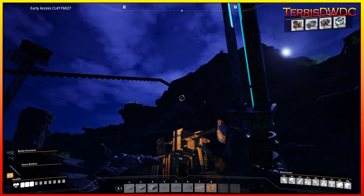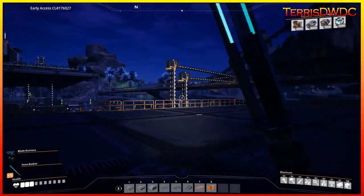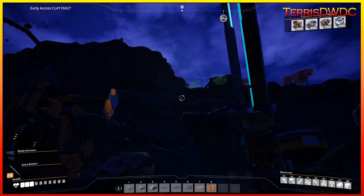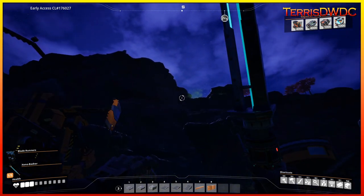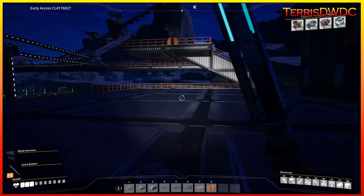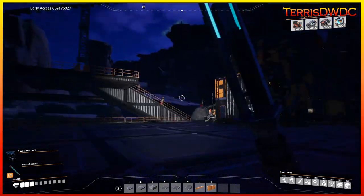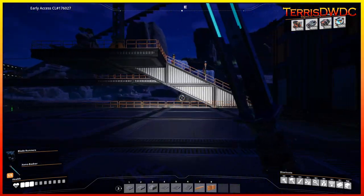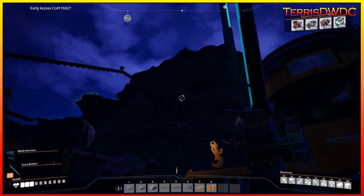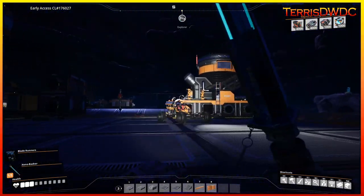I've done a little bit of exploring — I built my Explorer and found a pathway about 1.4 kilometers away to some nitrogen gas. There's a nitrogen gas well there where we can set up well extractors. So that's what we're working on right now: setting up nitrogen gas extraction and piping that gas all the way back to our base.